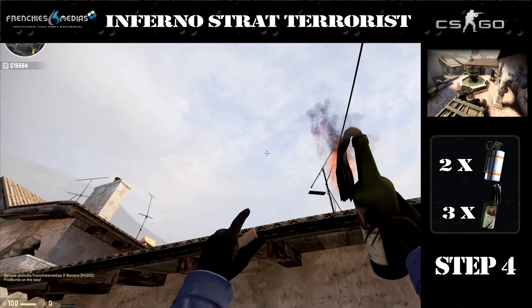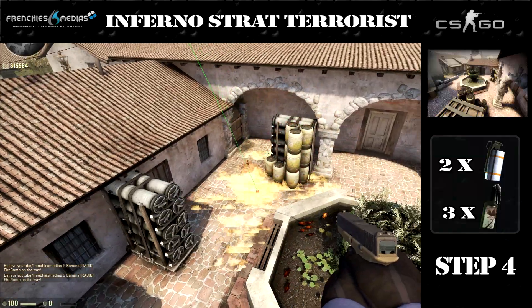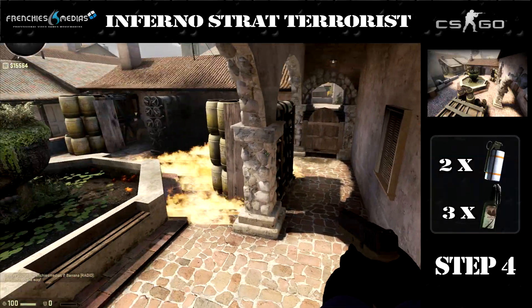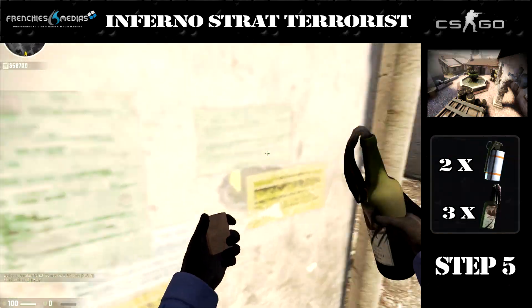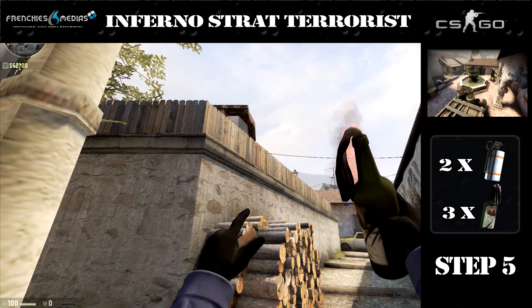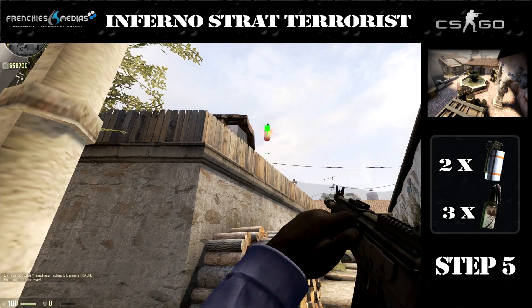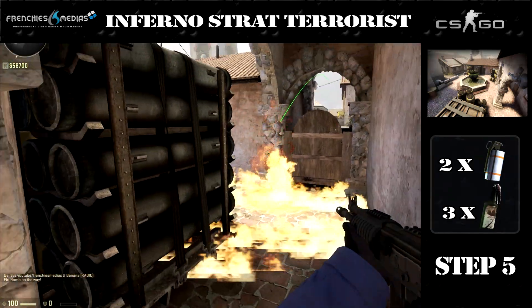Next up, the same molotov, just a little bit on the left. That will burn the other corner. And now we're gonna molotov the new box. Simple as that.